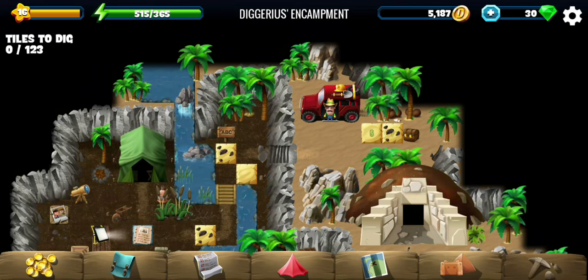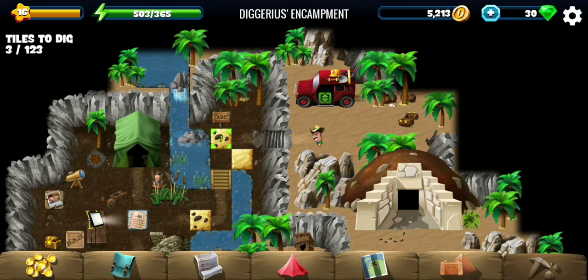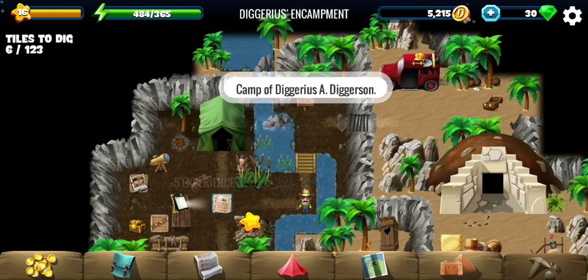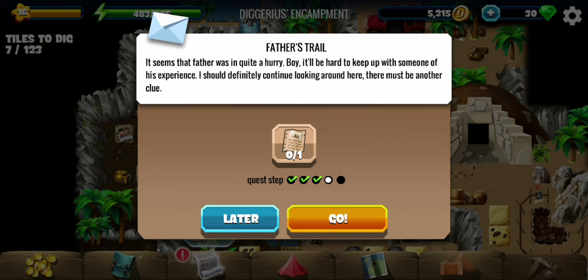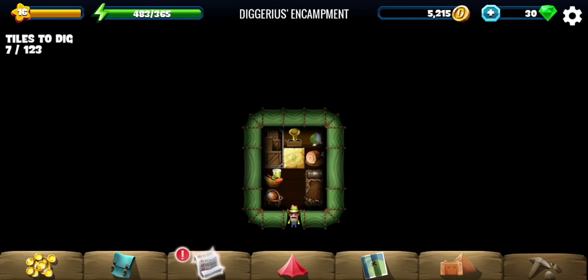Hey all, welcome to Decarius's encampment, the first location of the Egypt father questline. We are currently looking for Decarius — he was not at the excavation site, so we are looking at his encampment now. We are going to find some more clues around this site, so let's go look for them.